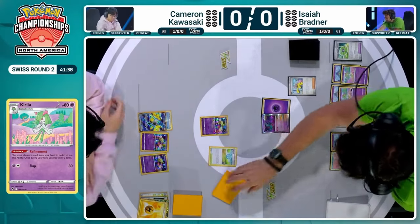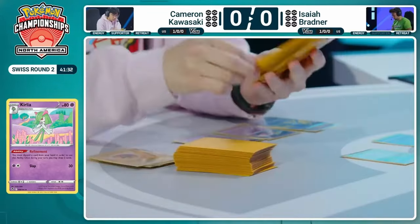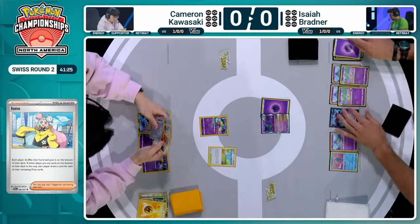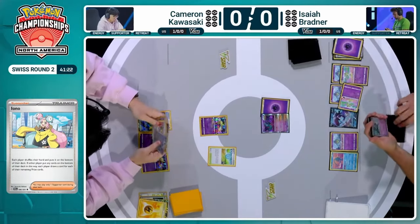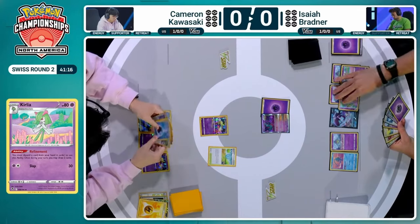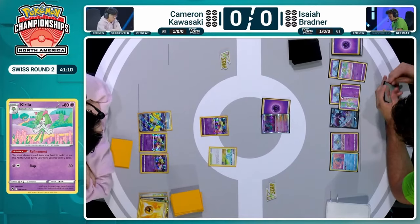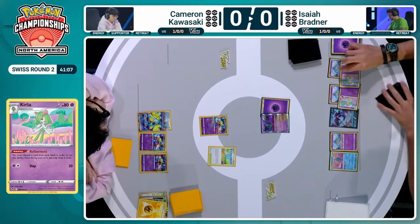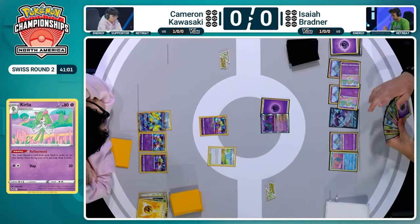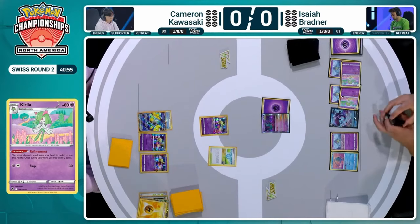Both players shuffle their hands to the bottom, drawing six new cards. Isaiah top-decked that Iono, which was very clutch as he had a single card — the Unfair Stamp — in hand. With the Iono, he gets a fresh hand. It does give Cameron another fresh hand, but when you've seen your opponent not play Colress in their previous turn when there's no reason why they wouldn't, you know you're getting them closer. You always have to value your own setup before your opponent's — if you're in shambles at the end of the game, you're not going to be winning anyway.